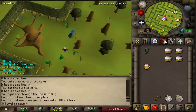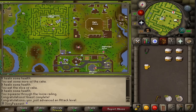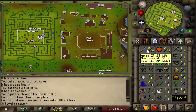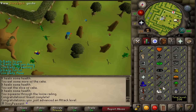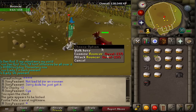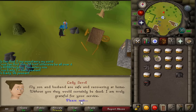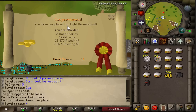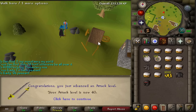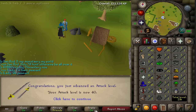I've decided to go ahead and do the Fight Arena quest whilst I'm in the area. I should be able to get close to, maybe even hit, 40 attack from that — pretty awesome. This quest is pretty easy when you can safe spot everything. Quest complete — took about 10 minutes: two quest points, 1k coins, 12.1k attack XP, 2.1k thieving XP, and 40 attack! I can now wield a rune scimitar — just got to get one.